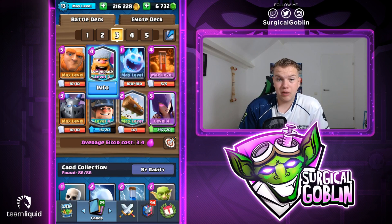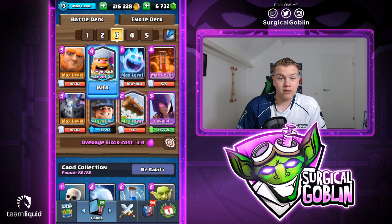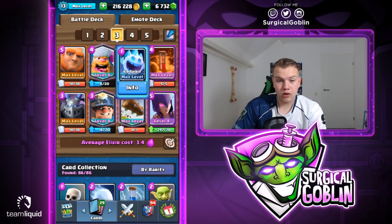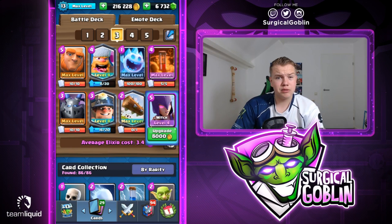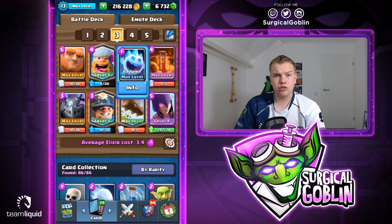No guards because the witch spawns the skeletons as destruction - for example against pekka, mini pekka, whatever - the witch will spawn skeletons and right now because of the buff it will spawn even quicker. So in my opinion like a distraction card like guards is not needed. No zap, why ice spirit instead of zap? Just because of the witch - the splash damage, the witch was pretty good. But in my opinion the witch is really good splash damage wise against minions, against bats or something like this, and of course we also have the poison, so the ice spirit is just to make the cycle a bit better.